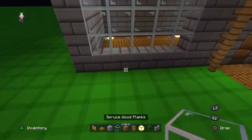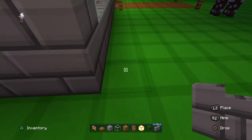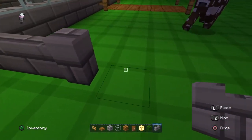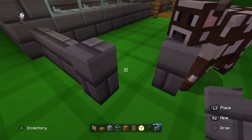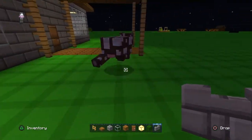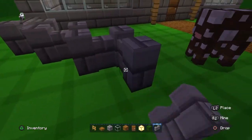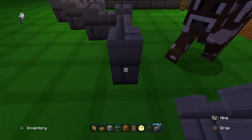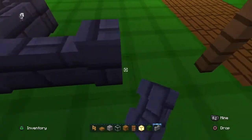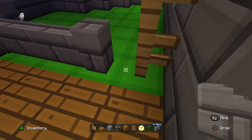Your next step is to go with your stone brick wall and count one, two, three, and then one, two — and then one, two, one, two, and then one. There we go, then just place it here one, two and all the way back.